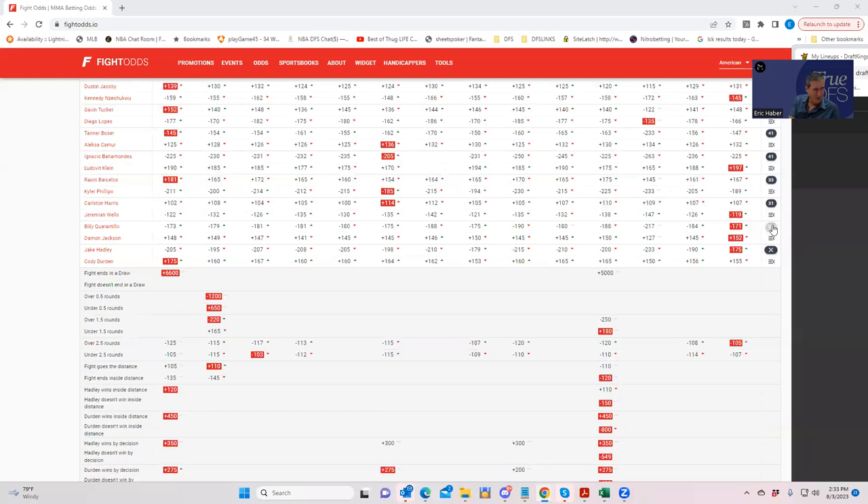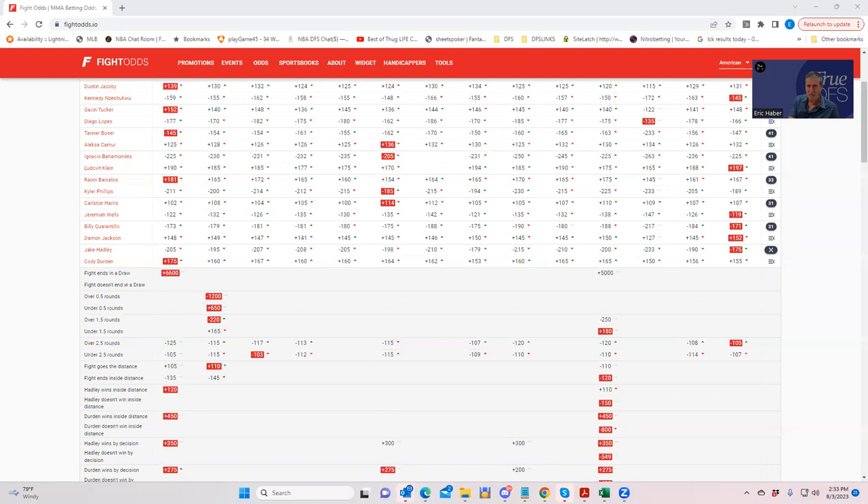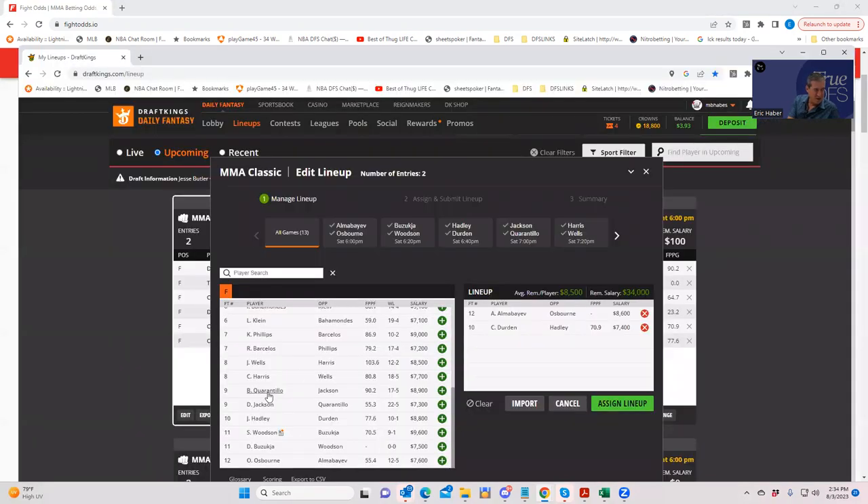On the other hand, you have Quarantillo at $8,900. We're going to want an inside the distance line of about plus 100 or minus 110. Quarantillo inside the distance is plus 115 — that's pretty close. And considering he also carries quite a bit of volume, I think it makes up for it. This is another key fight. I think the winner of this is going to deliver as far as DFS goes, with both sides being worthwhile plays.